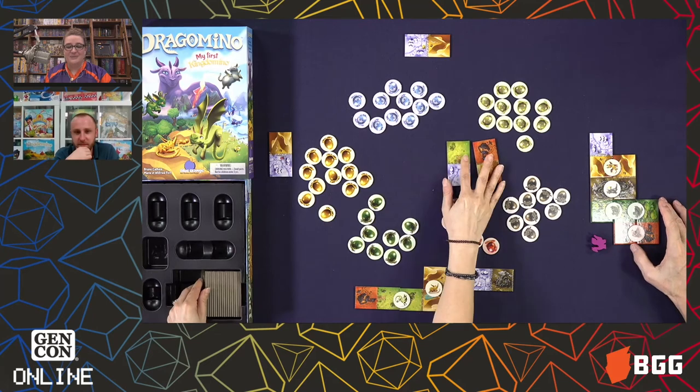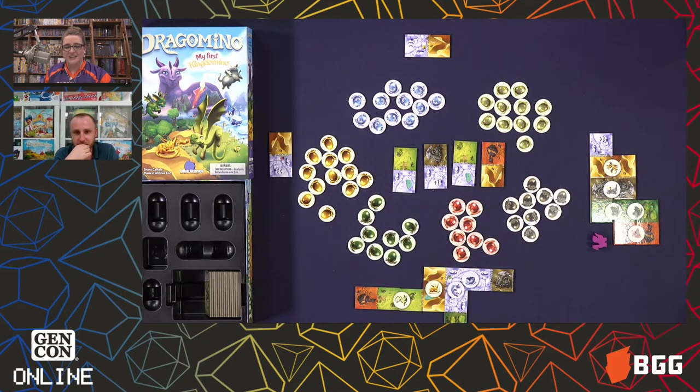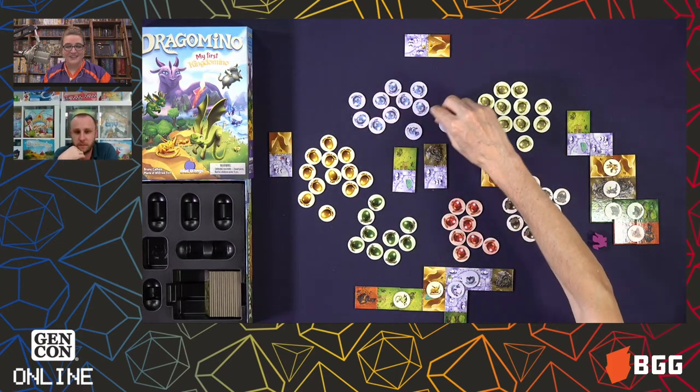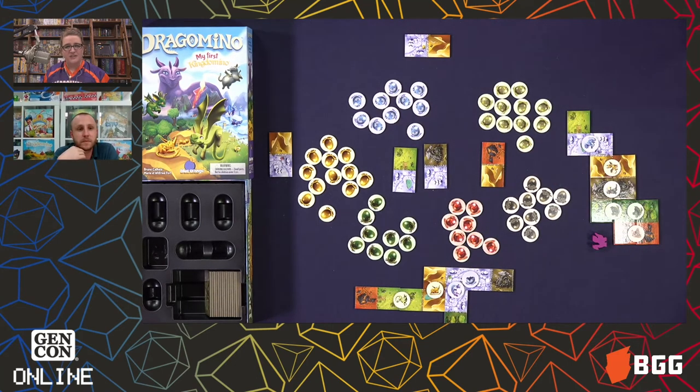Lincoln got a double match and one of those was an empty shell, so you were the most recent person to draw that — you get to keep the mama dragon. There's also a feature that can be added: it's just an extra simple rule. Some dominoes have a little lake or pond on them, and when you pick one of those tiles and match it with one on your kingdom, you get to lift up two eggs and pick which one you want. So that's another extra chance at finding a baby dragon — just a little incentive to pick some tiles over others.